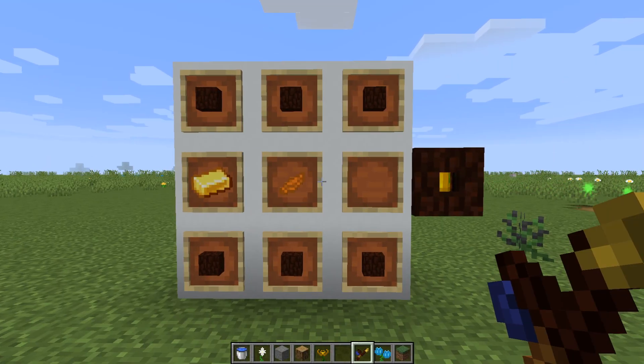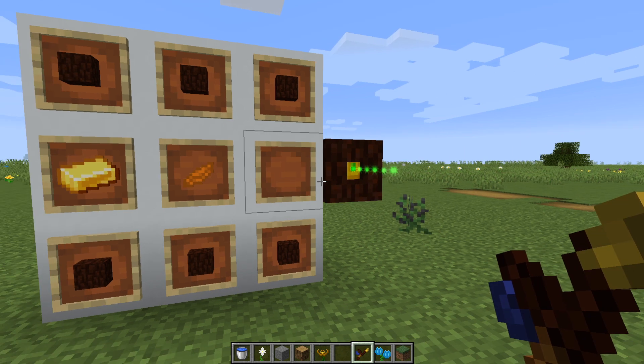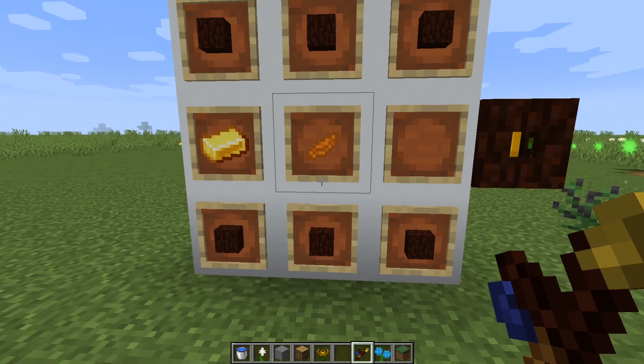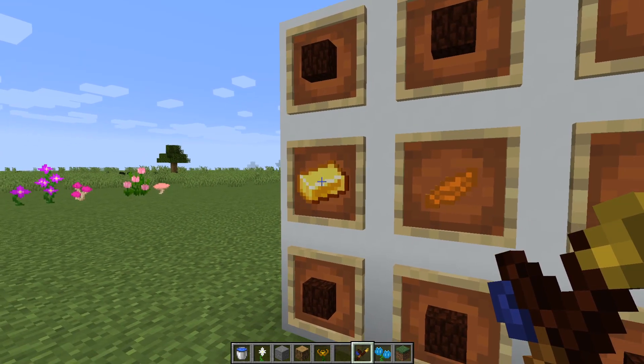Flowers can store the mana they generate, but you can't use it directly. To do that, you have to get it out of the flowers and into a place to store it, and that's what mana spreaders are for. To make mana spreaders, you need six living wood — three on the top and three on the bottom — any petal in the center, and a gold ingot to the left of the petal.